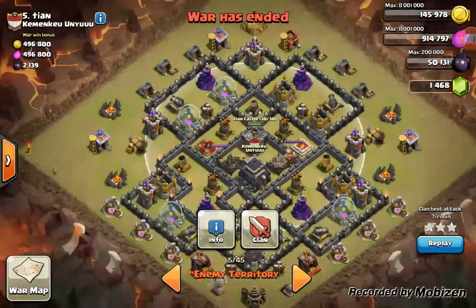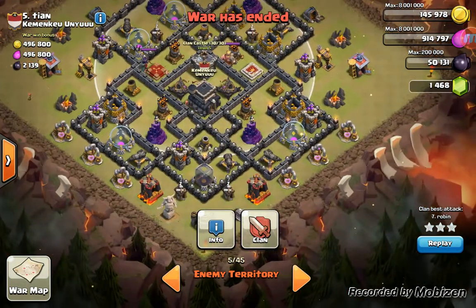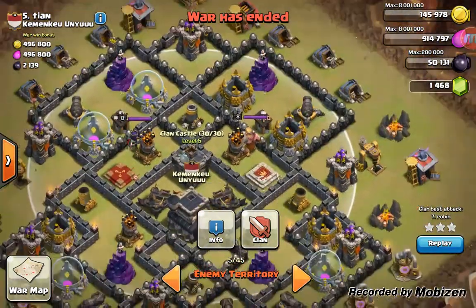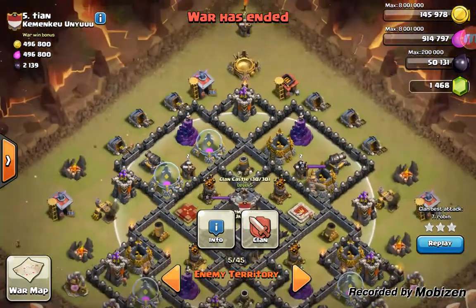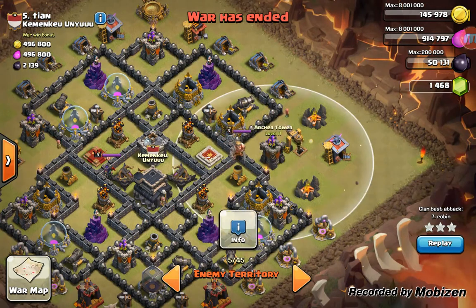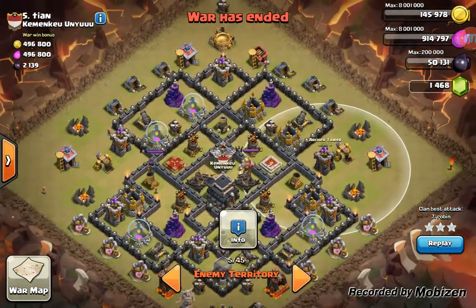Hey guys, this is Shay here. We're in the scout menu and we're going to watch Robin's replay. You can see the clan castle — it'll be hard to lure from the south. Robin's going to use hogs and he's going to lure from this spot or this spot to try to trip some double bombs, get in range, lure the castle, and take it to a safe place outside of the Archer Tower's range. Let's see what Robin does.